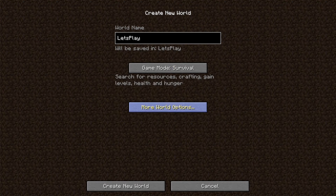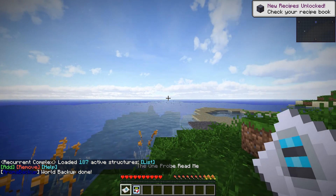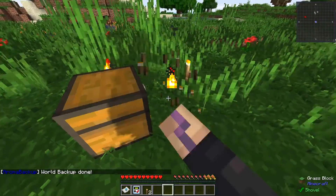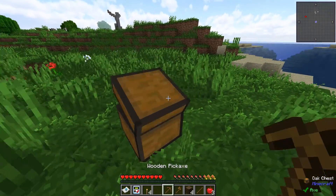I'm gonna do survival with cheats on in case we need to fix stuff, and we're also gonna start with a bonus chest. I have checked out the seed already - it'll be in the description if you want the same seed. It's a pretty nice seed, kind of like an island, so we're probably just gonna set up on this island. I saw there's at least an ice biome and a desert biome pretty nearby, which is great.